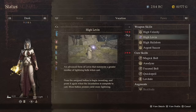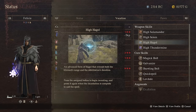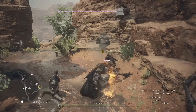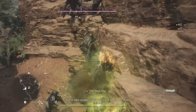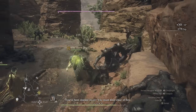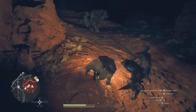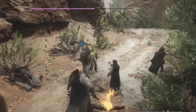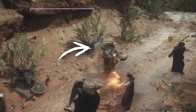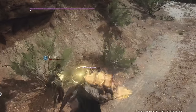Now having both a mage and a sorcerer can be very powerful and very helpful. But it's on you to protect them, because with a team like this you are the only melee fighter. If they get bum rushed by a mob of enemies, they're getting beat up. You need to distract and pull aggro like a champ to protect your spellcasters.